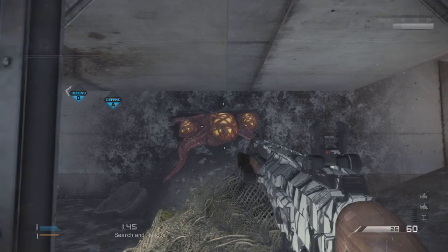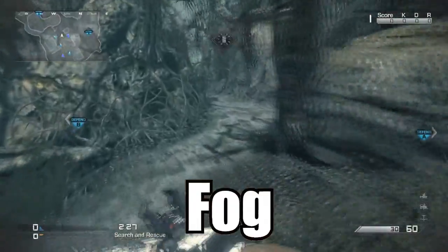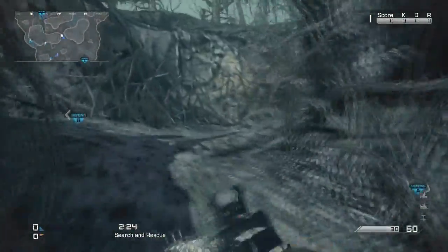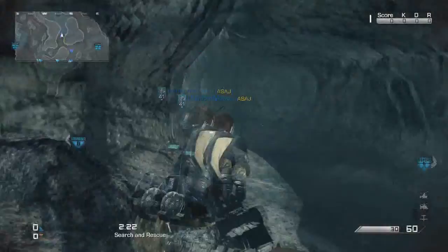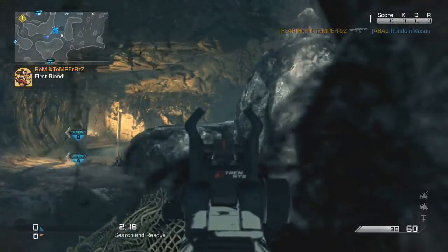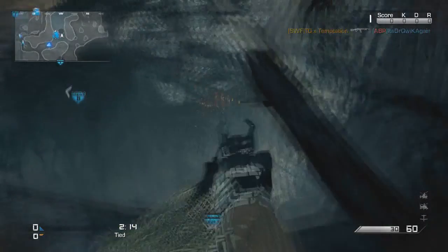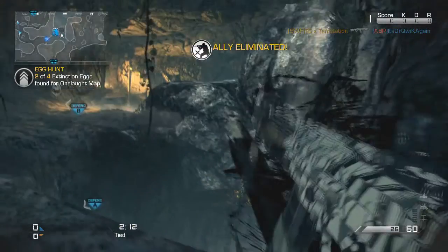The next map is Fog. On Fog, you go straight from spawn. If you're on the other side, work your way around to this area. There's a big hole down here that people fall into when they first play the map — the target is just down there. That's two out of four.